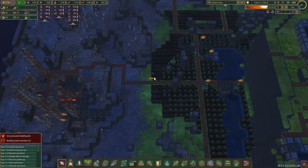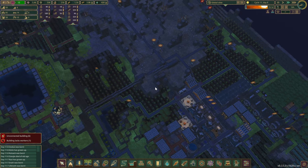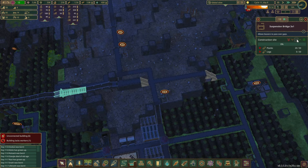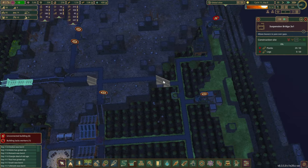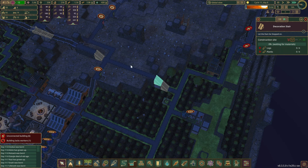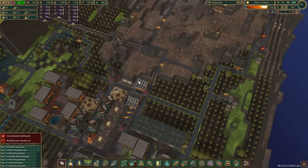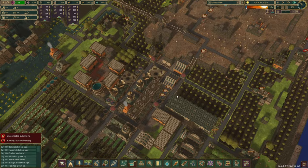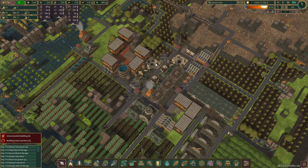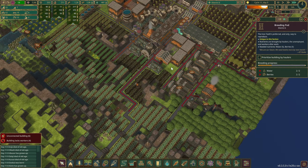Next thing we do want to do — what did we talk about before? This bridge over here, hopefully it's done soon. We'll give it a slightly higher priority, and the stairs themselves are almost done — just need someone to walk over and construct them. Our beaver population: 56, eight waiting, and about six or seven beaver pods running.